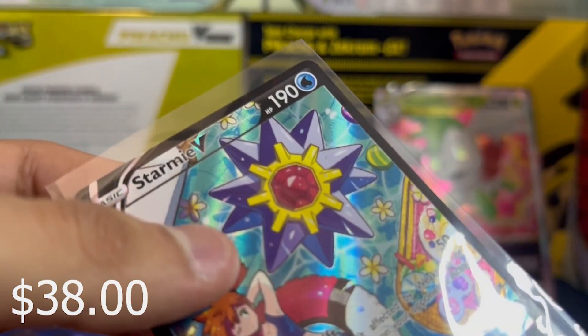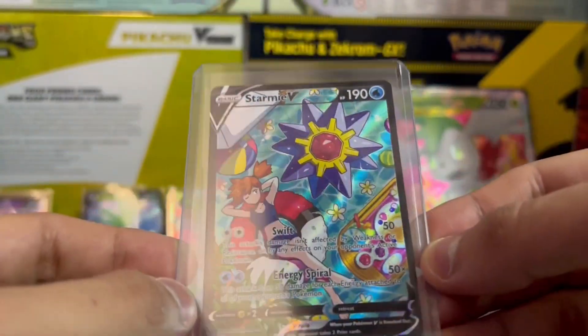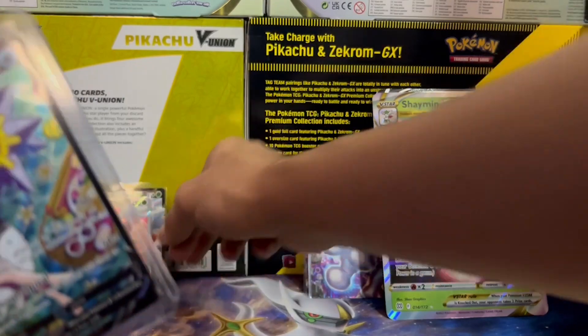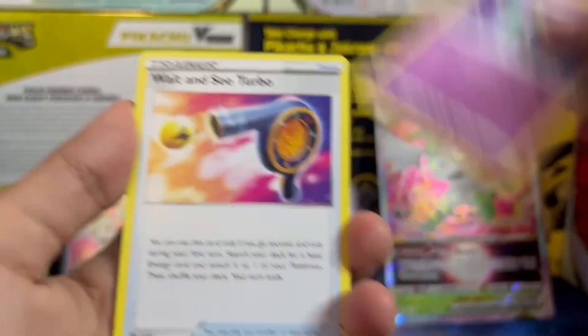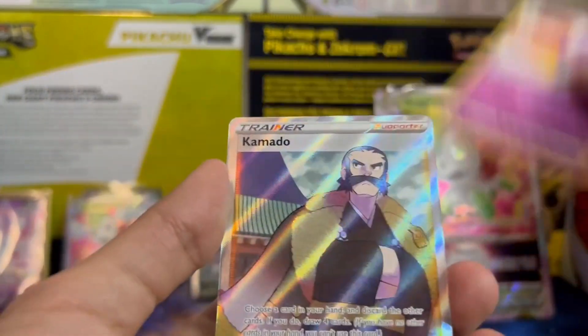Oh my god — no way. Oh my god, I wanted this card for the longest time. I was not expecting that. I will immediately put you in a hard case. Look at this — Starmie V, chilling with Misty in the pool! They've got some fruits and veggies, some cheese — a whole platter. Oh my god. This is why I love Astral Radiance. Astral Radiance loves me and I love it — we're like a happy couple, like happy married people. Togepi, bird, magnet, Droop — oh my god.